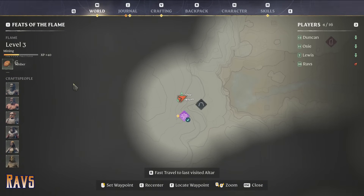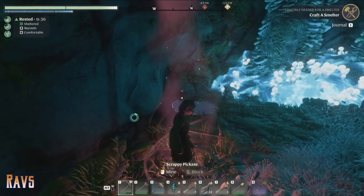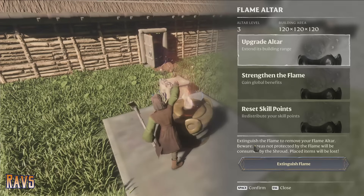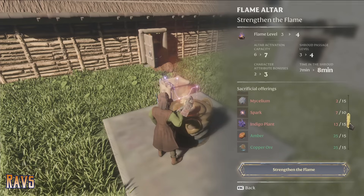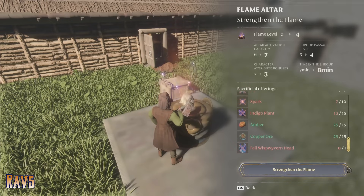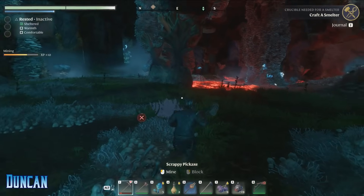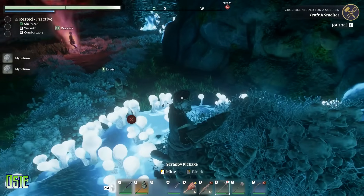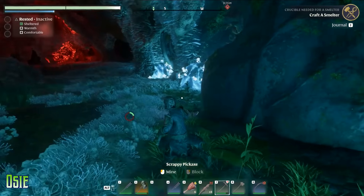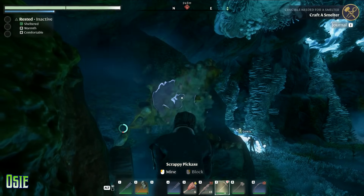I really should have written a list of the things we need for upgrading that camp, because it's actually an insane list of stuff. I can go check for you, because I need to go repair my shit anyway. Upgrade altar — no, strengthen the flame. Okay: goo, mycelium, spark, amber, copper, fell whisper wyvern head or whatever. Until we get the head, there's no problem. We need a fell whisper wyvern head — where do we get that from? Just keep following the quest, we'll find one. I'm heading home. Make that crucible. I'll get some mycelium.